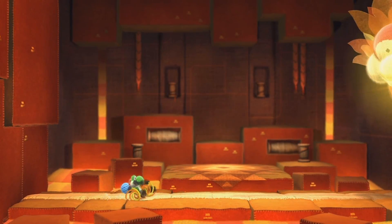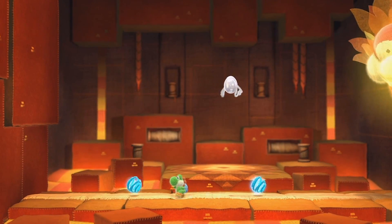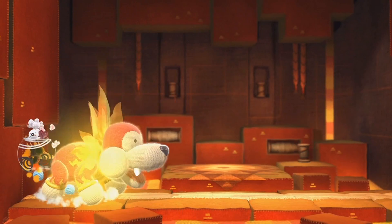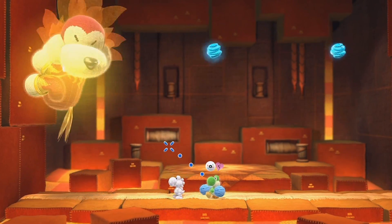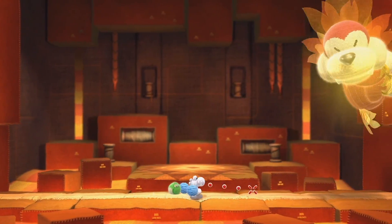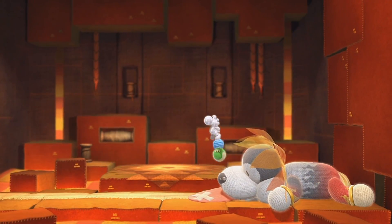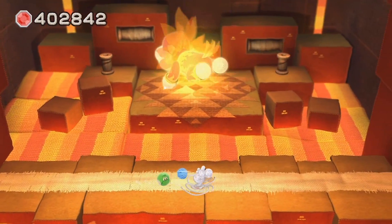This might be the first boss to actually defeat me — I'm getting destroyed. But hooray for the Yarn Yoshi amiibo! I think what I'm actually supposed to do is throw a projectile at Bunsen before he spits out fire — and I keep ruining it. I'm so sorry, humans — I apologize for the sloppy gameplay! If you want to jump ahead, that's what the timestamps in the description are for. That's hit number two — figured that much out. One more to go.